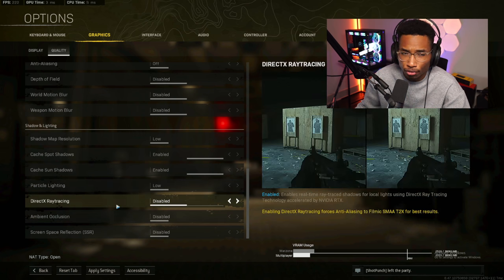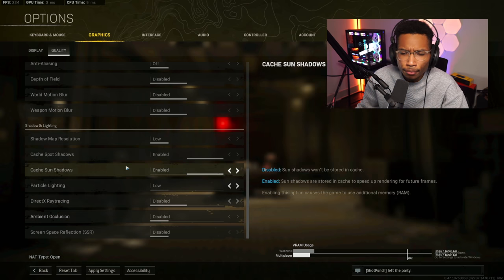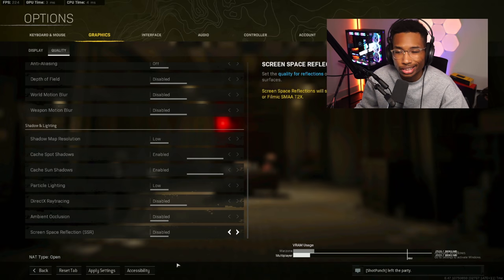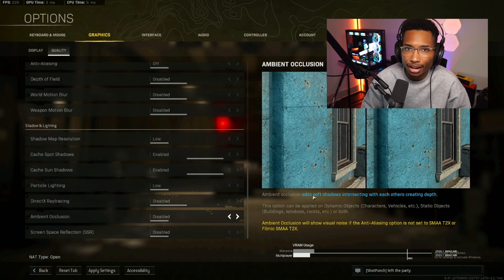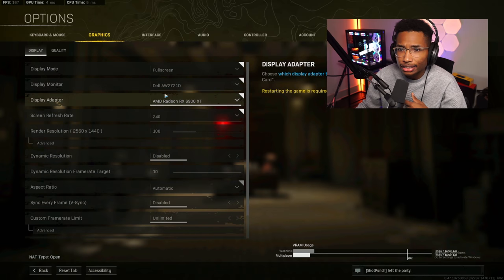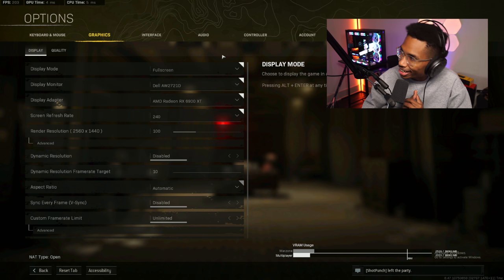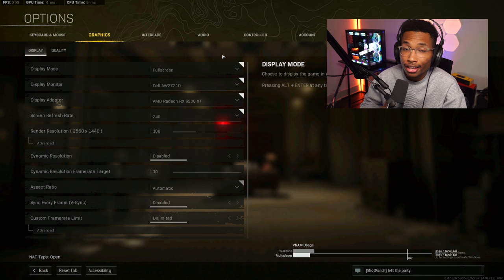Particle lighting you can set to high, but I leave mine on low for maximum frames. Direct ray tracing takes up a lot of frames — you want that disabled. Ambient occlusion disabled, SSR disabled — that's what basically all the pros in Warzone use. If you have DLSS and play on 1440p, you can change it to DLSS quality for more frames, but I leave DLSS disabled because I like my game looking really good. Finally, always make sure you're running in full screen mode — if you're not, Windows doesn't prioritize your game as much.